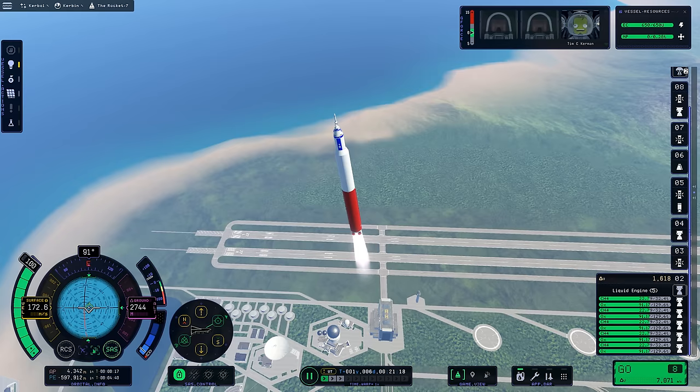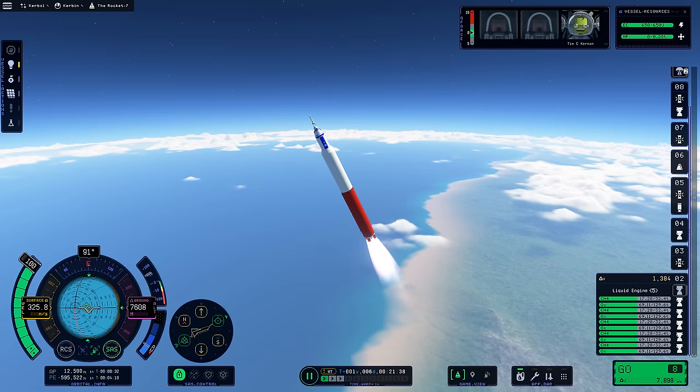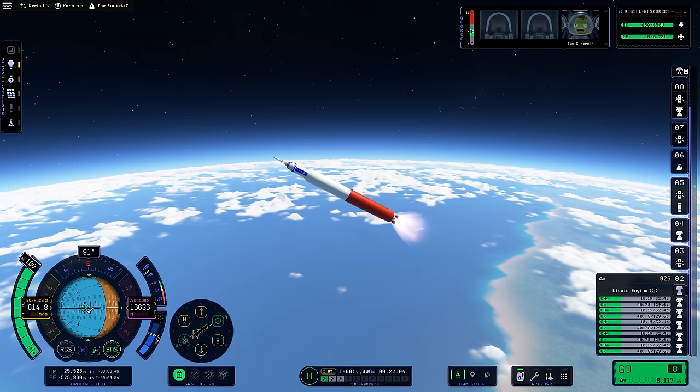The performance difference between the two games is going to be a big point of comparison. I've sped the footage up because I want to get to the actual bit in space. I didn't do my gravity turn particularly efficiently because I flew this mission after flying it in KSP-then, which ran at a significantly lower frame rate — so when I switched to this version things went smoother but I was too slow with the gravity turn because I was used to doing it on a slower timescale.